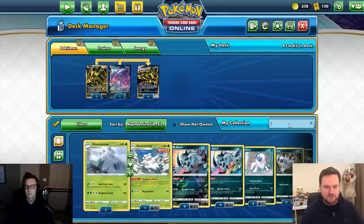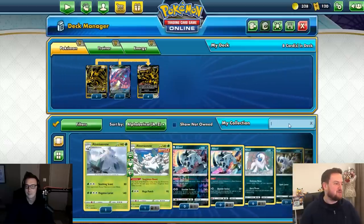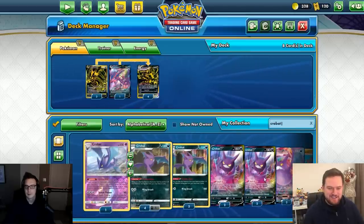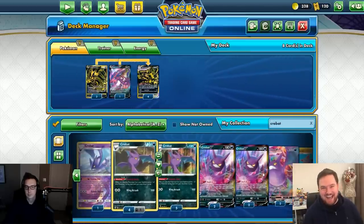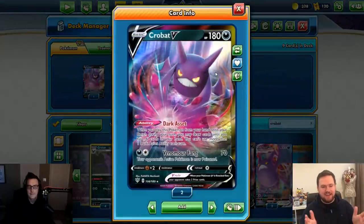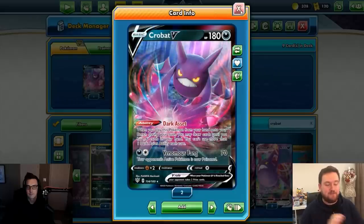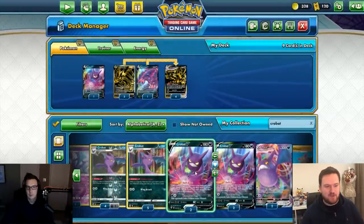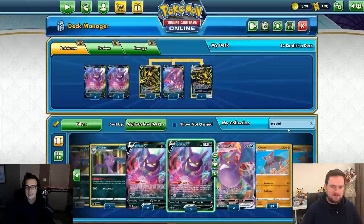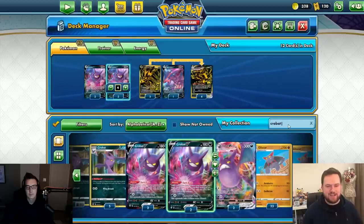For draw acceleration, Crobat V is an incredibly good card. Its ability, Dark Asset, lets you draw cards until you have six in hand. It's fantastic in this deck because it's Dark-type, so it powers up Eternatus. We'll play four copies of Crobat V.